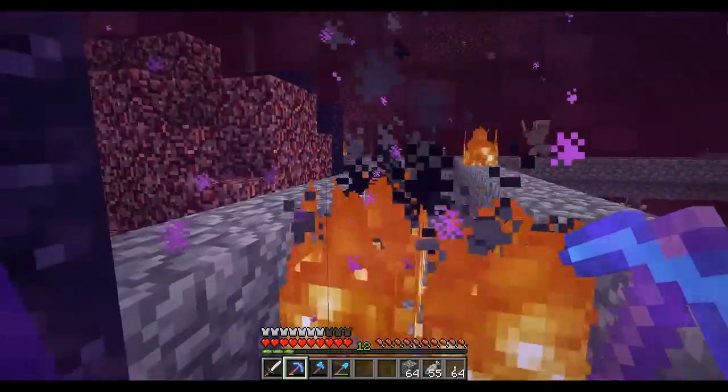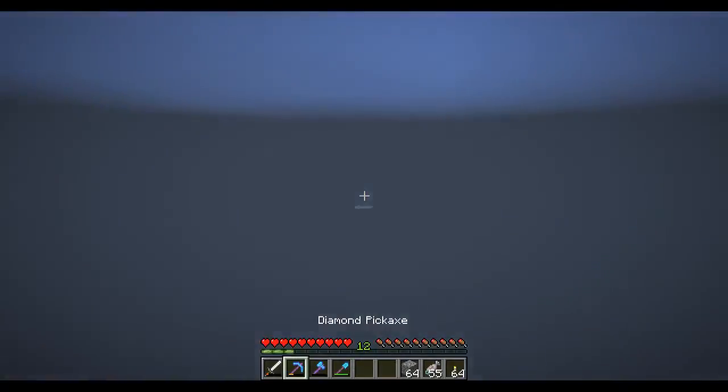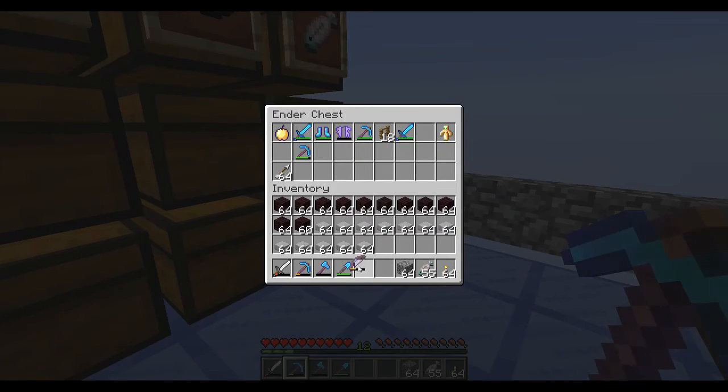My bow's actually in my enchanting room right now. My best bow - the agent's bow. Okay, so we need to quickly grab you. Have you got infinity? We just need one of you.